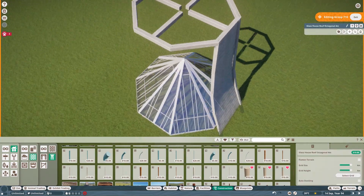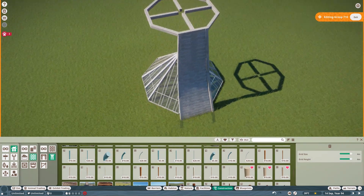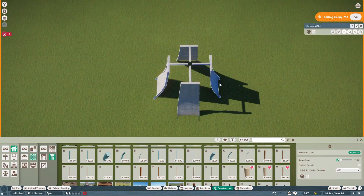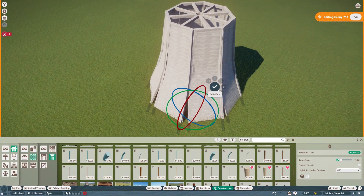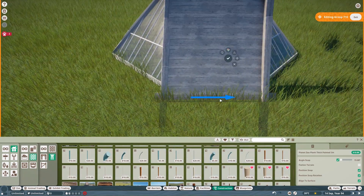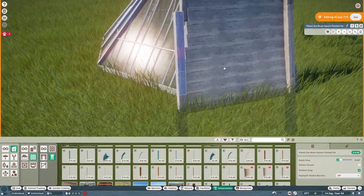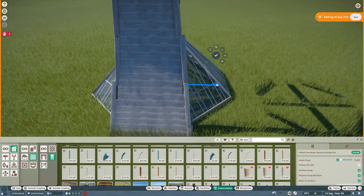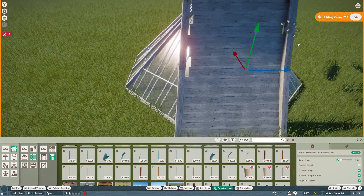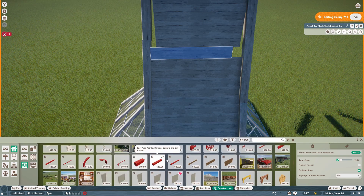I'm almost finished with the first wall, making some nice wooden trims and copying it to the other side. Oh, it doesn't fit on the bottom — so I make it a little bit wider at the bottom and redo it. I wanted to include all the struggles in this video. I'm redoing the entire trim to avoid overlapping and clipping.